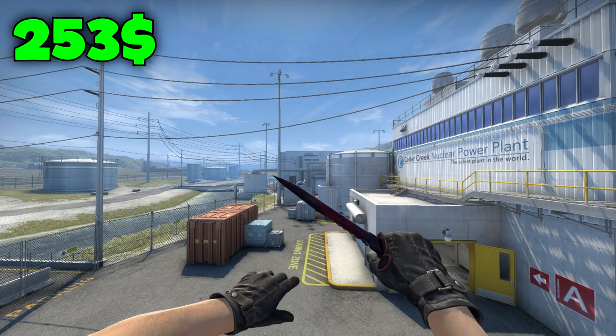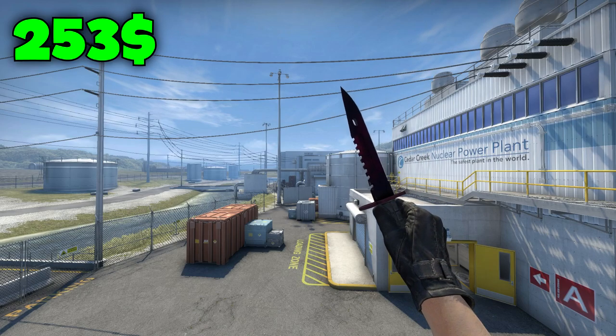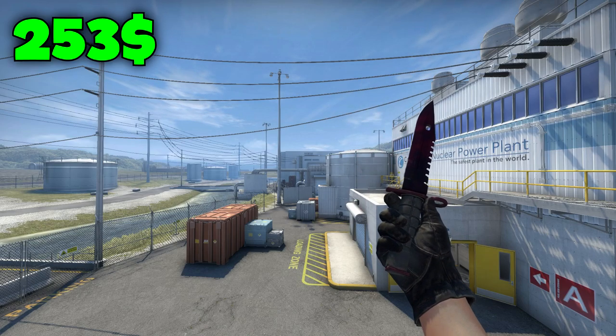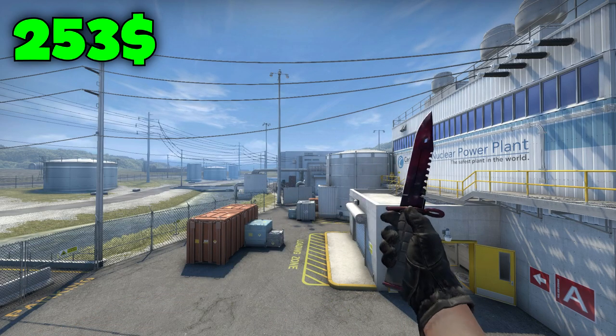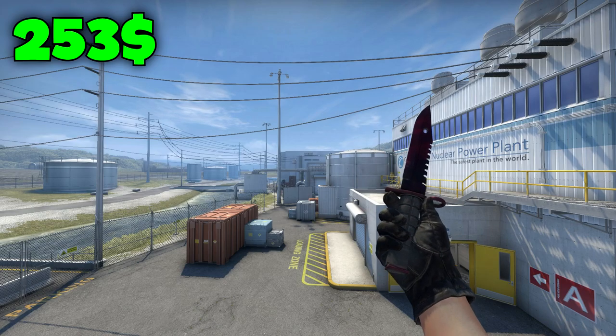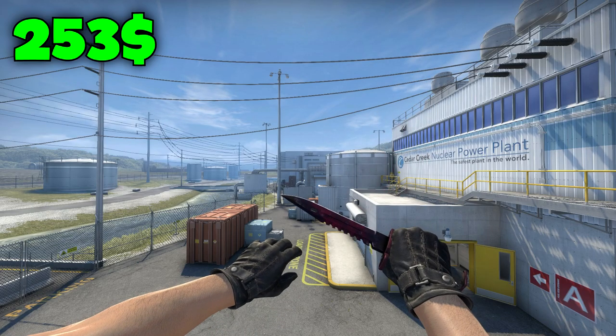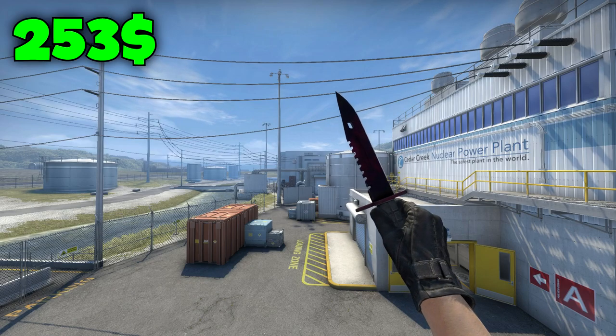For my favorite knife in the $300 price range, I have to give the props to the M9 Bayonet Doppler Phase 2. This thing is so beautiful — as I said I really love the color purple. The purple with the black looks so insane, and this thing is $253, which is actually very low for this price list. It's just a beautiful knife.